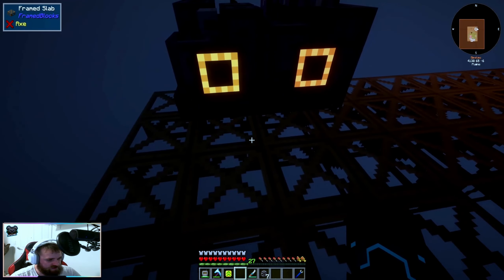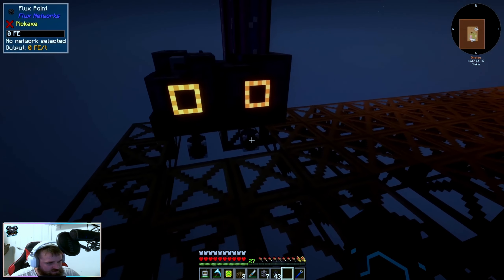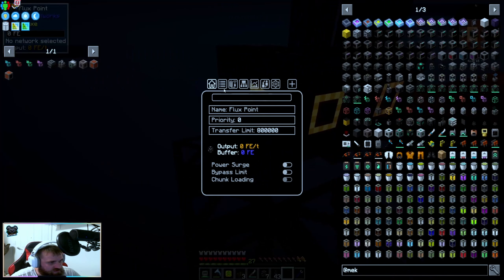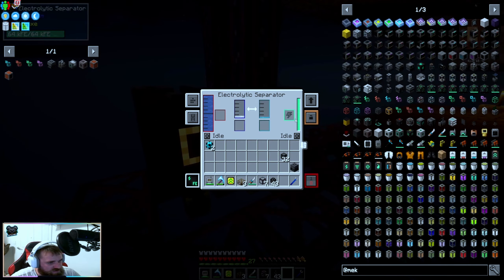All three of these need power anyway, so we're going to go one, two, and three. Open up the bag, get three ports — one, two, three. This is main energy input, this is main energy input, and this will be main energy input. If we go like this we're going to go energy input. Cool — so that's now getting power.